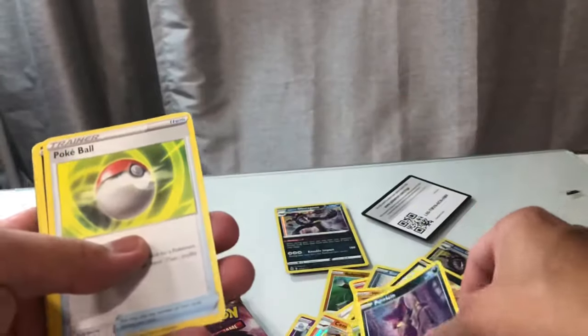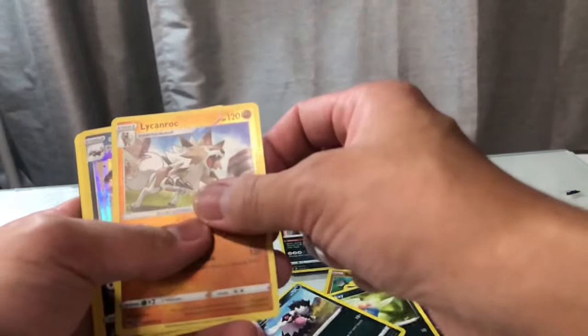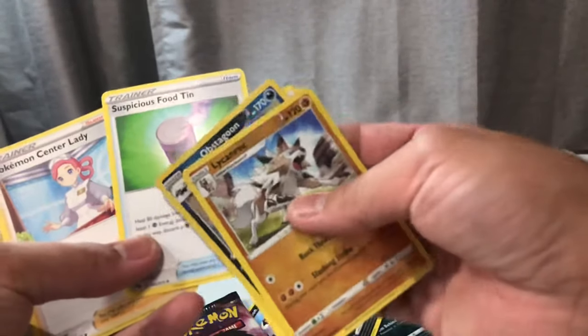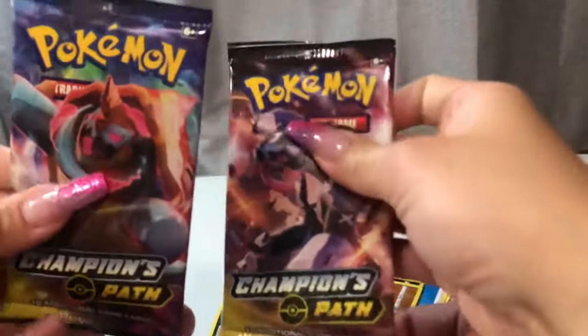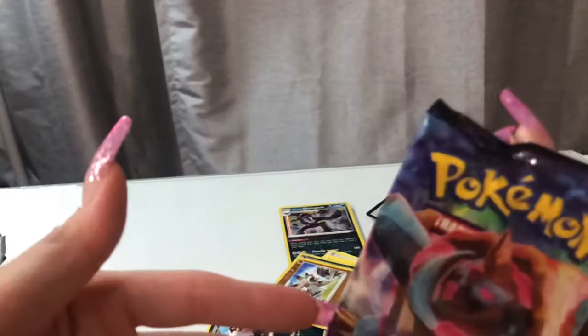Weedle, Purloin, Pokeball, Zigzagoon, Lycanroc, Obstagoon. Oh my goodness — this tin has two packs. You pick. Pick one. I'll go with a turtle — because I never go with a turtle. Is that a turtle? Yeah.